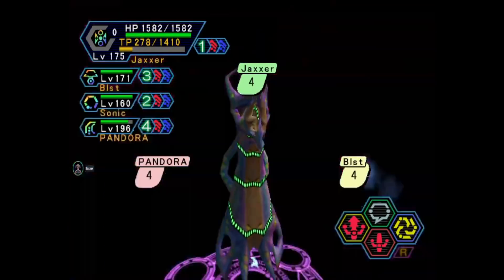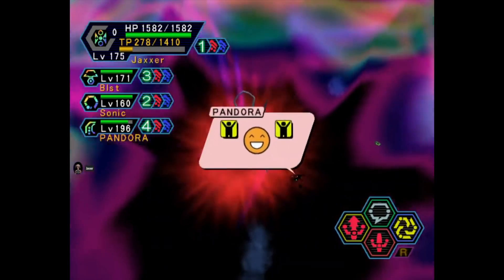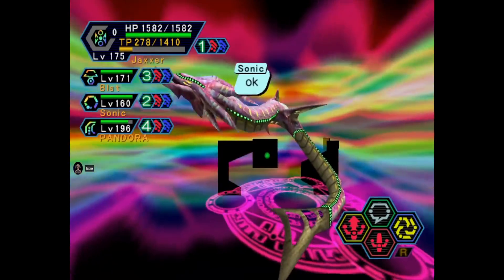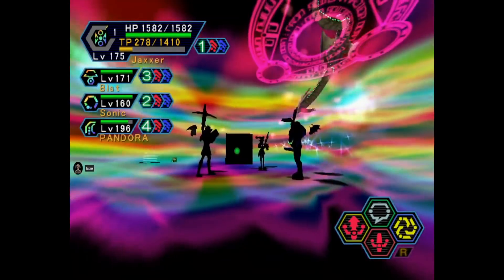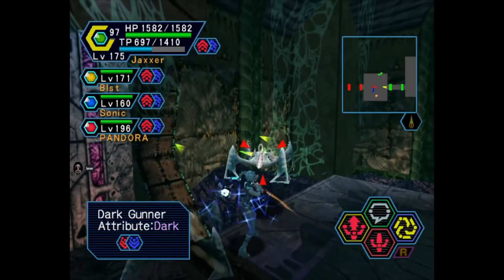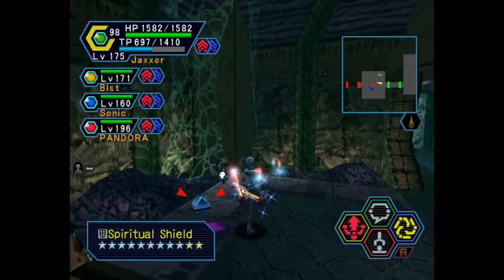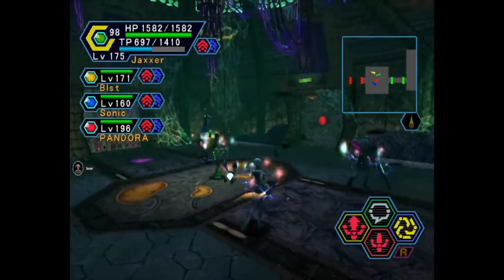Each encounter plays out in real time, with a huge amount of weaponry and items that can be earned over the course of the adventure, all playing their role in taking on the surprisingly diverse amount of enemy types. Complementing all of this are the several locations present within the game that each have their own distinct look and feel, lending each skirmish a real sense of exploration.